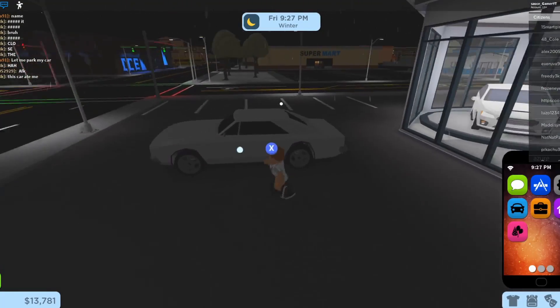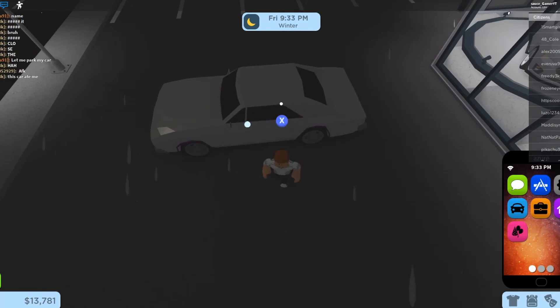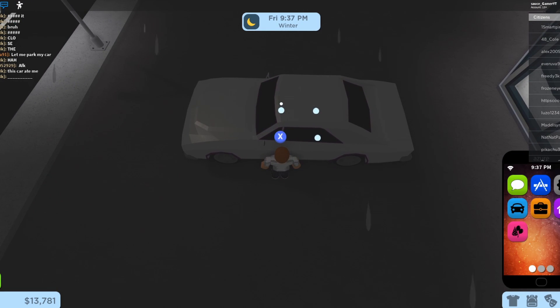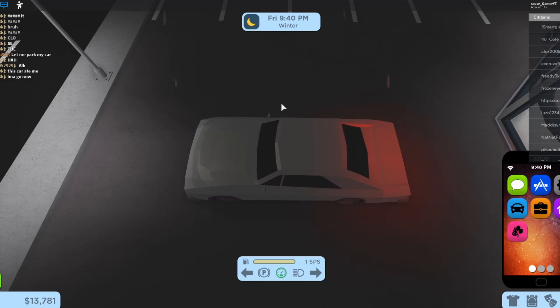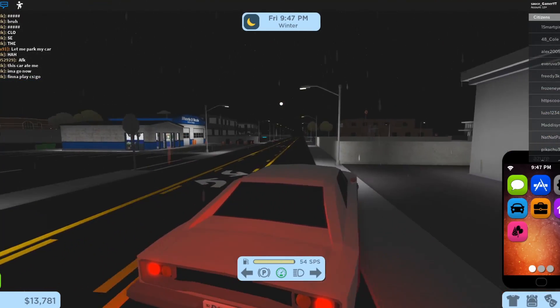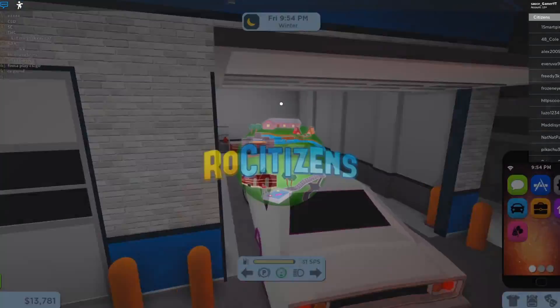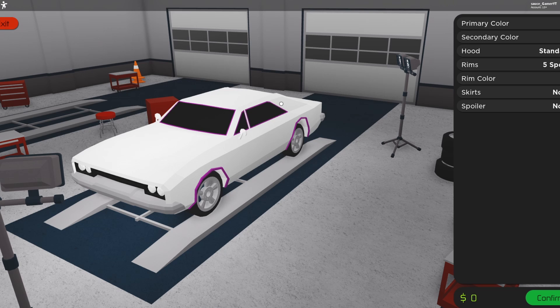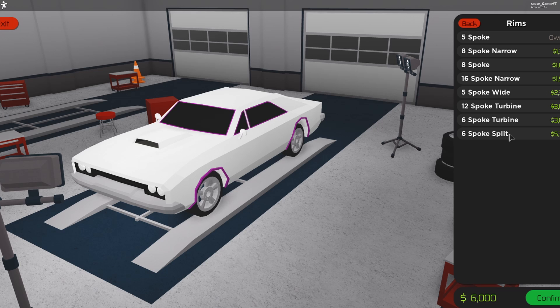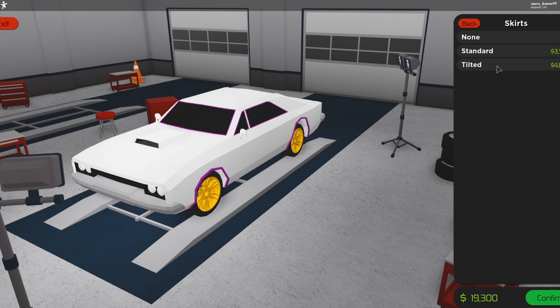Let's go take it to the mechanic. Our car looks pretty cool right now. Let's get in our car and drive it — our car looks pretty cool. Let's take it to the mechanic shop and get it upgraded. Let's see what upgrades we can do — let's get our hood fixed, oh that looks pretty cool, or we could do that one. And let's get the best rims — let's get some gold rims. We got some gold rims on there.